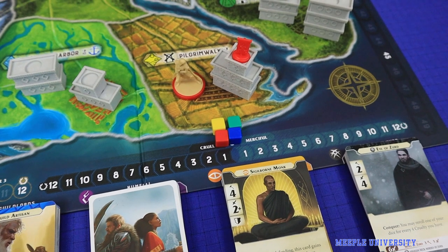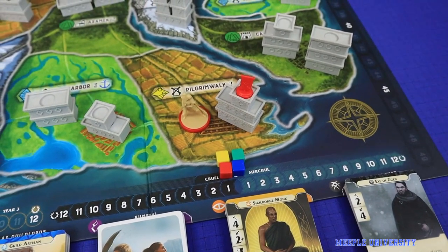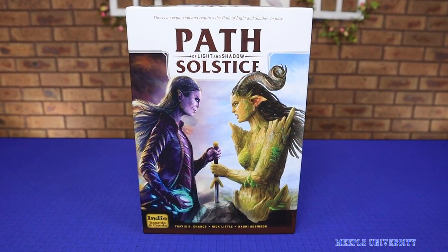Path of Light and Shadow had its original release in 2017 and will soon be joined by an expansion, Solstice, to be Kickstarted in 2021. And that's a quick how-to-play of Path of Light and Shadow. We hope that you enjoy the video. If you want to see the new Solstice expansion video which is coming to Kickstarter, we do have Stella's short and sweet video with the link in the corner and the description below.